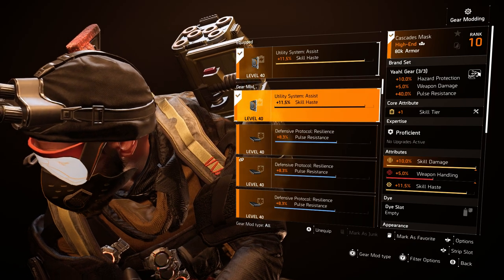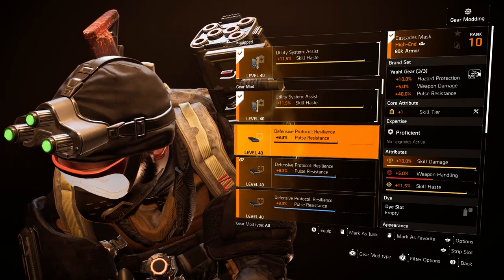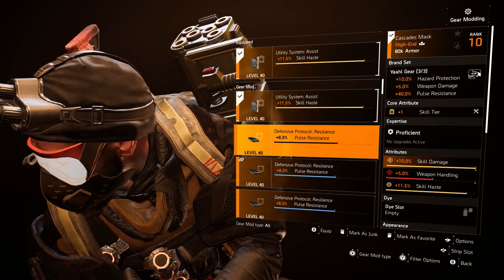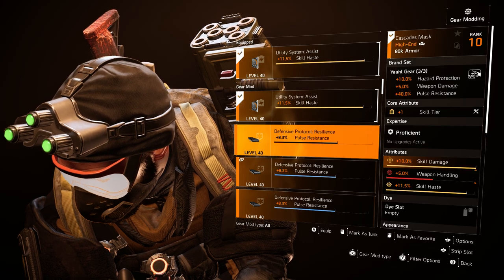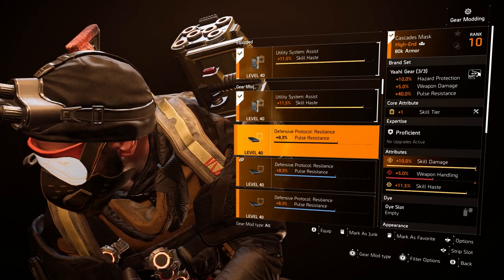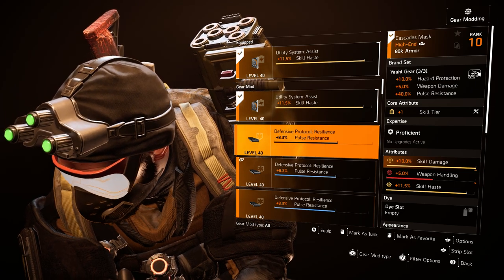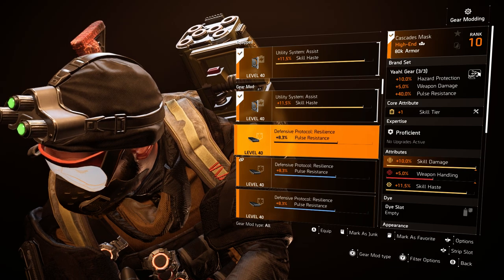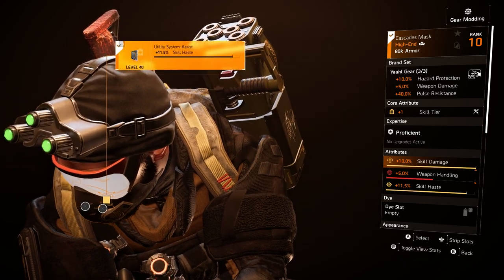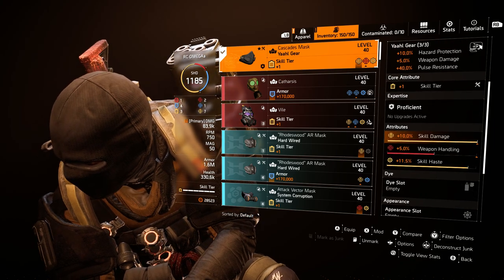What that means is you just need one mod slot filled with a 10% pulse resistance mod. Where I have the 11.5 skill haste mod, you'd put a 10% one instead — I only have 8.3s, so unfortunately I have to use two mod slots, which takes away from my skill haste. That's if I'm going to the dark zone with this build. Lately I've been taking it out of the dark zone — I originally created it for the dark zone, but outside of the dark zone, oh my god, this build is an absolute monster.